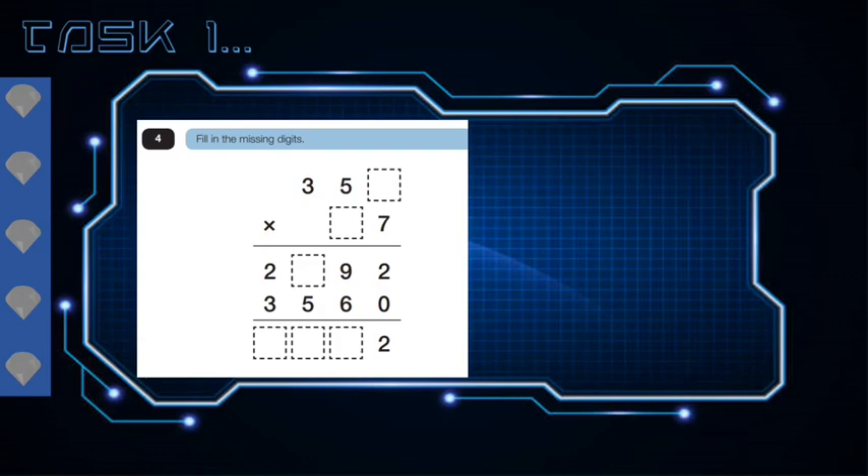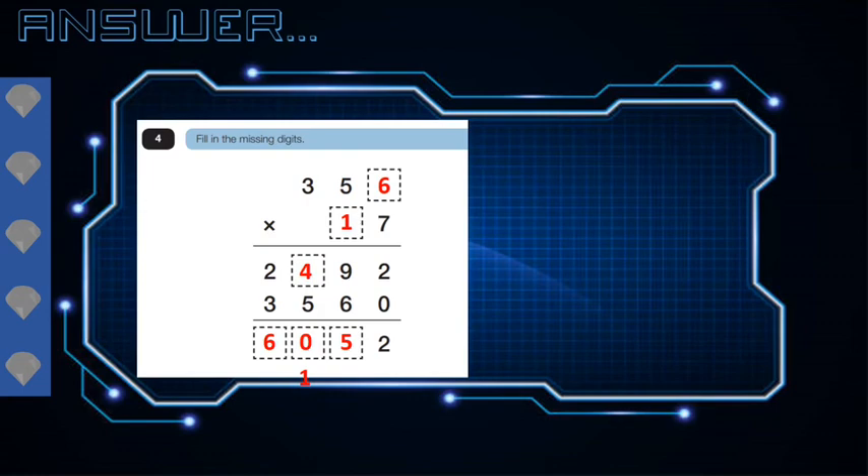Let's find out how we did. So here are the missing numbers. It should have been 356 multiplied by 17. You'd then get the answer 2492, add 3560, and then when they're added together, the total answer should have been 6052. Well done guys, we've collected our first crystal. Let's move on to the next question.